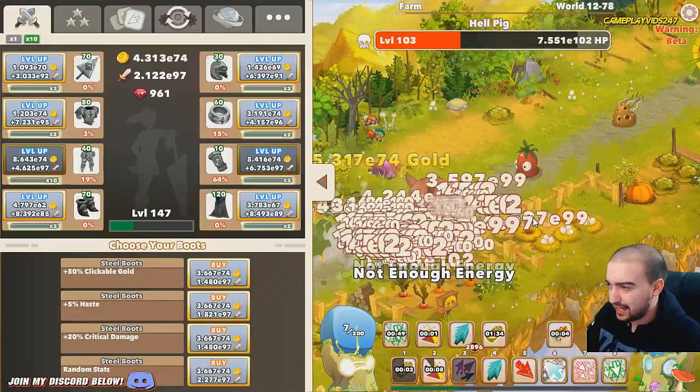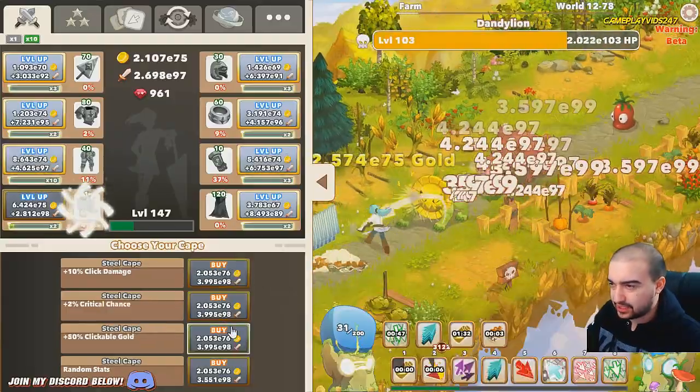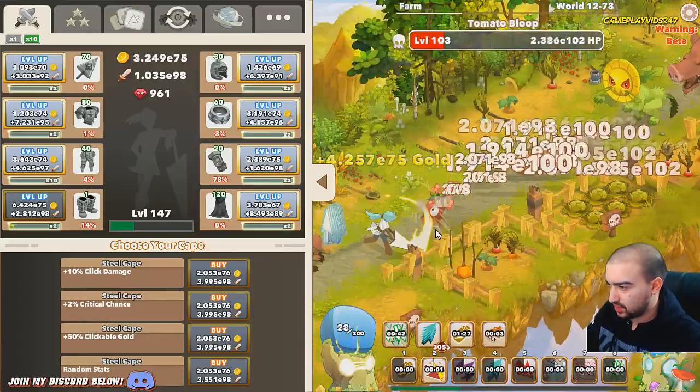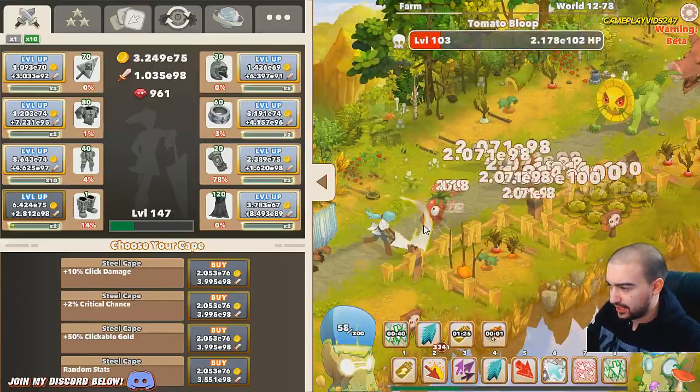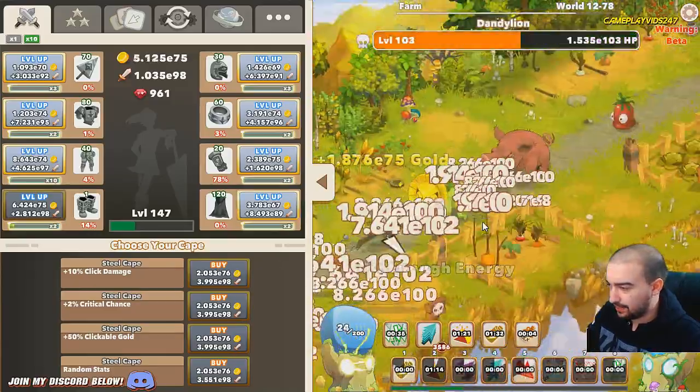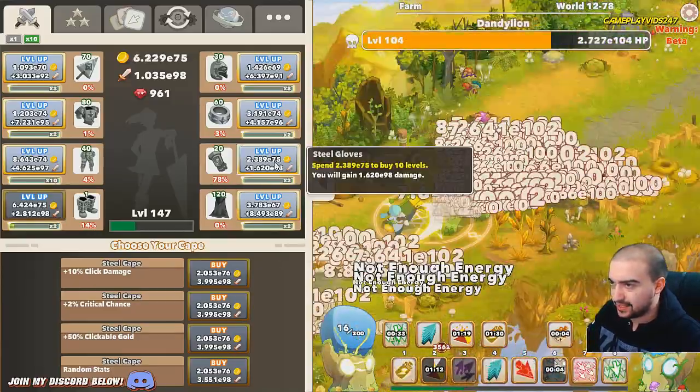Something everyone's forgetting - you need to get these abilities as early as possible because they're going to help you out in the long run. Simple as that. Don't wait to use anything. Power surge is active again - as long as my power surge is on I'm happy.